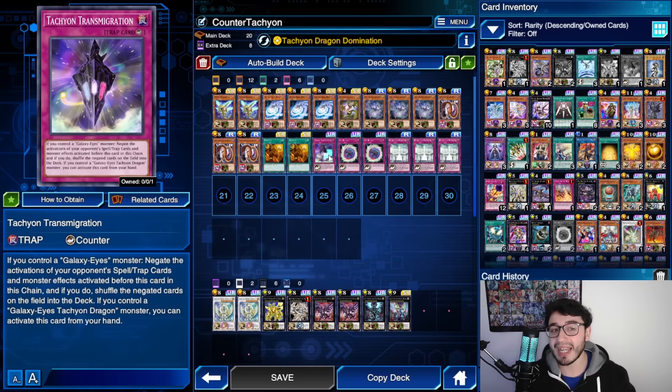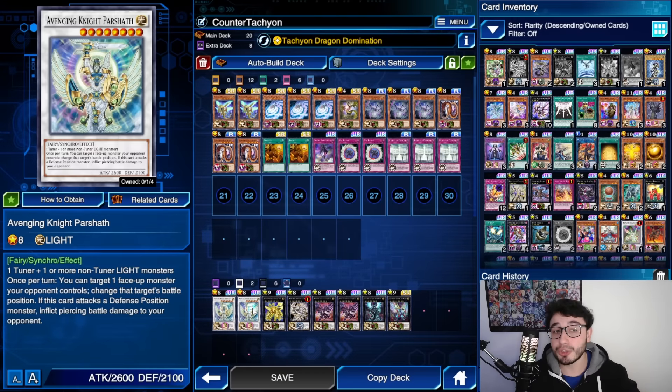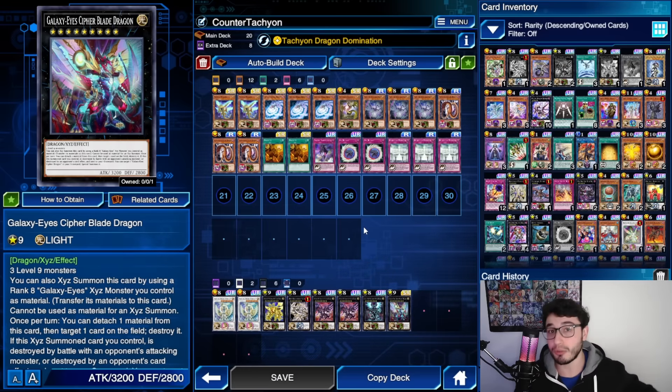Rebirth of Parshad, like Tachyon Transmigration, shuffles the negated card back into the deck, making it even more powerful. Plus, Parshad allows you to summon an Avenging Knight Parshad from the extra deck ignoring its summoning condition — you don't have to synchro summon it. Not only does this guy deal increasing damage, but it's a level 8, so during the next turn you can use it to xyz summon and go into your Tachyon, Fulton Dragon, and so on.